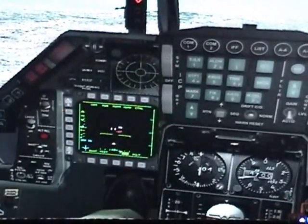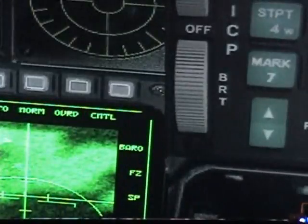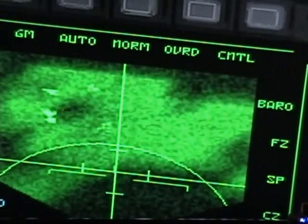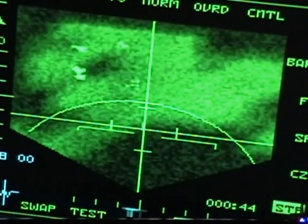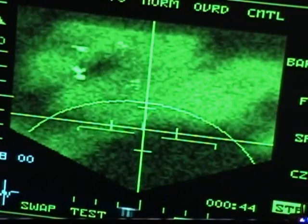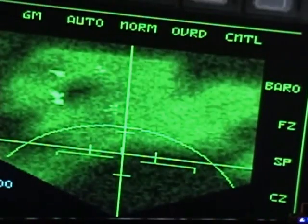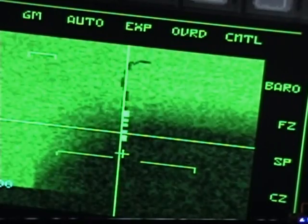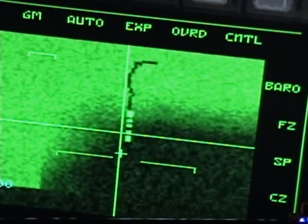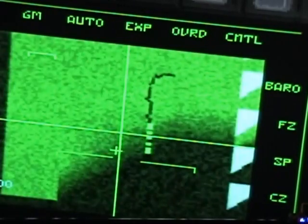Let's engage our ground radar by pressing Backspace, and let's try to lock on that bridge in front of us. Right now I have the radar on normal — there's nothing really you can see. If you go up and hit your normal button you can expand it a little bit, and now you can see the bridge a little bit better.